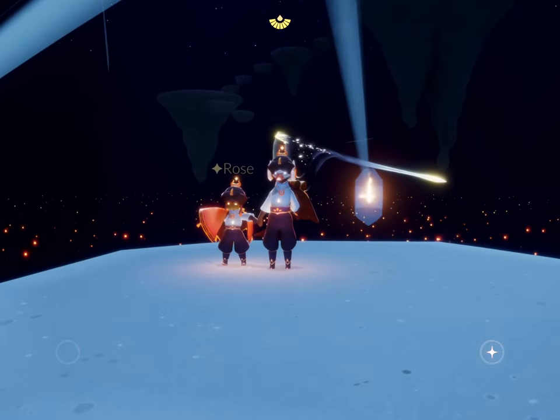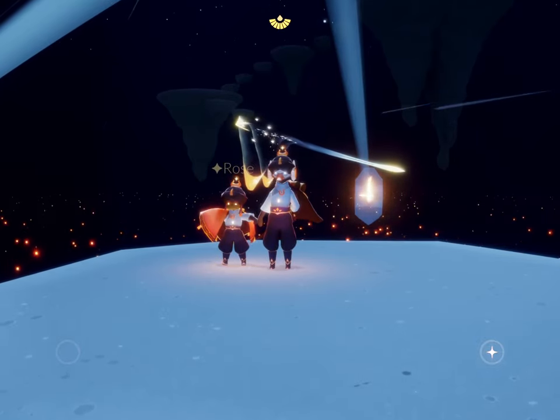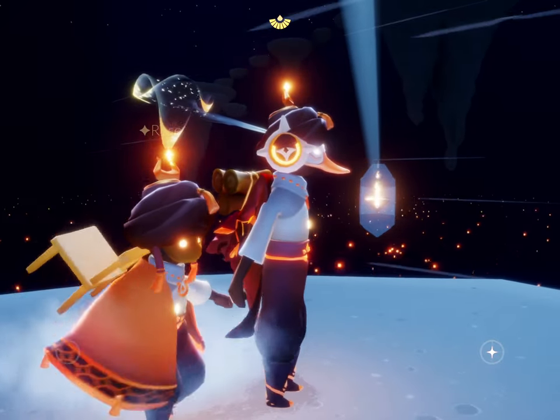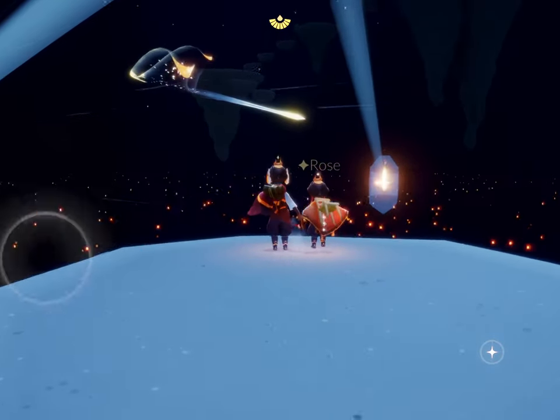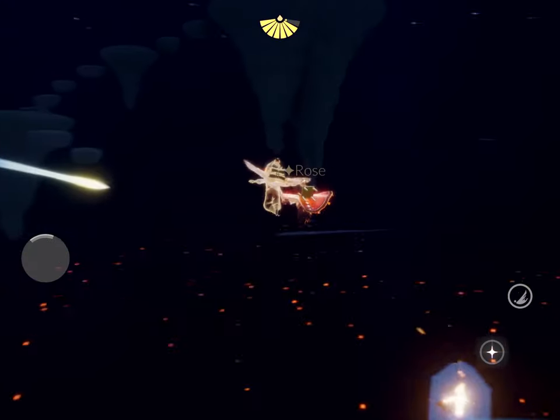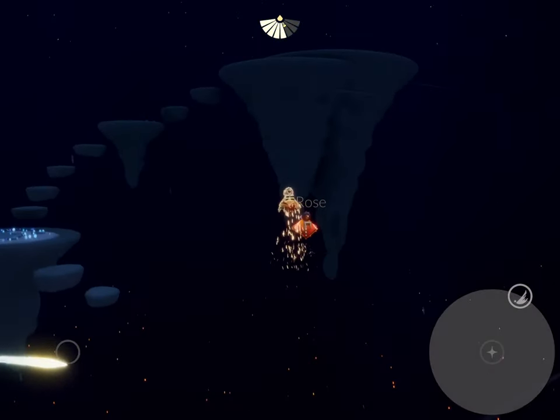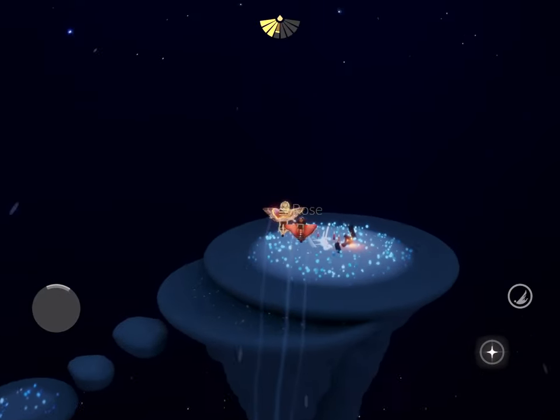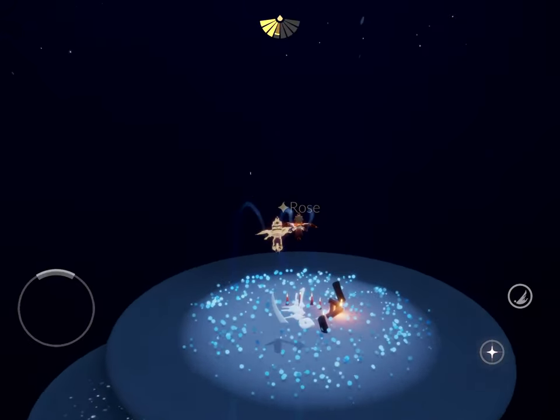Hi guys! This is App Unwrapper. I'm back with Sky Beta. Got a cool little glowing star on my turban. And they added a new wing, so I'm gonna show you how to get there. Got a little extra flight power, thanks to my friend.